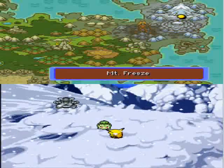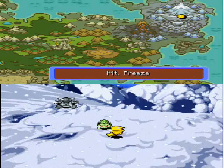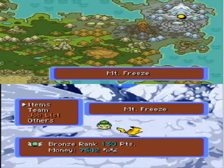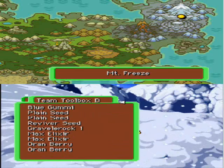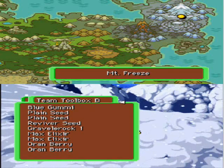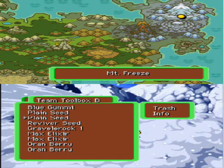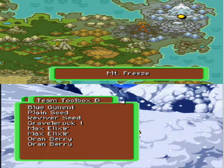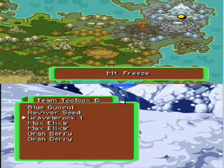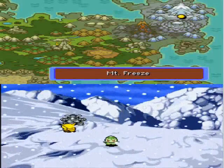This dungeon I'm not so familiar with, and I don't know if I'm well-tooled up to go through here. We have plenty of plain seeds — we have two plain seeds and one reviver seed, and that kind of needs to go away. Because plain seeds are just trash, so you don't need any of that. Just rubbish. You don't need rubbish in your inventory.